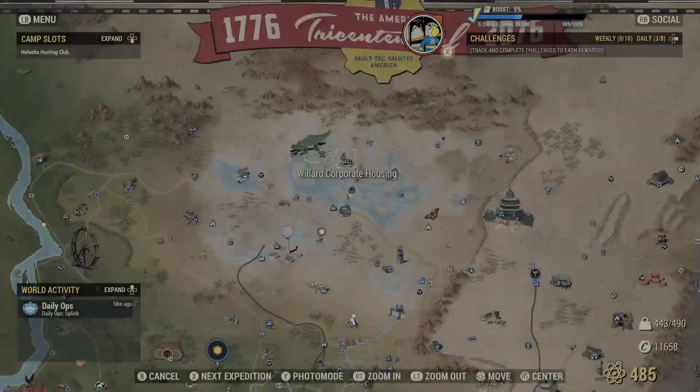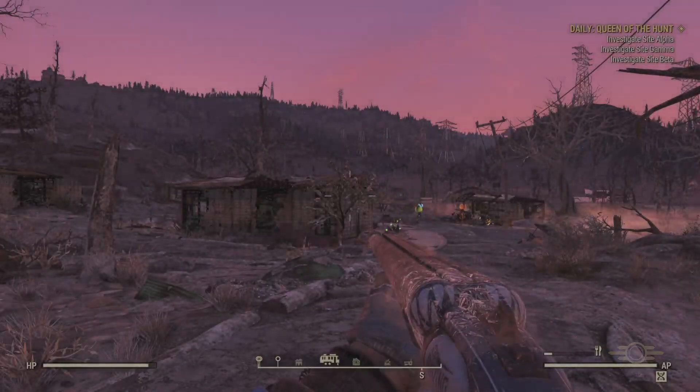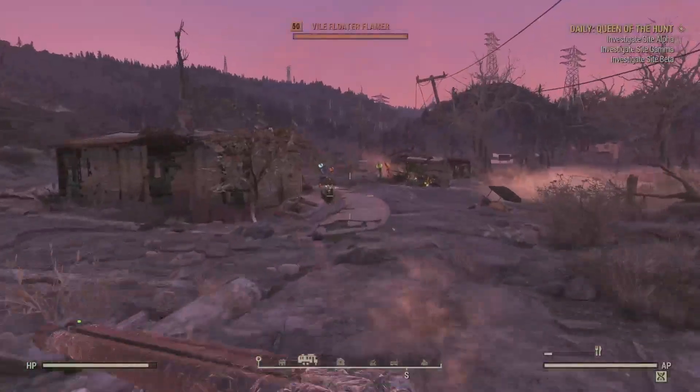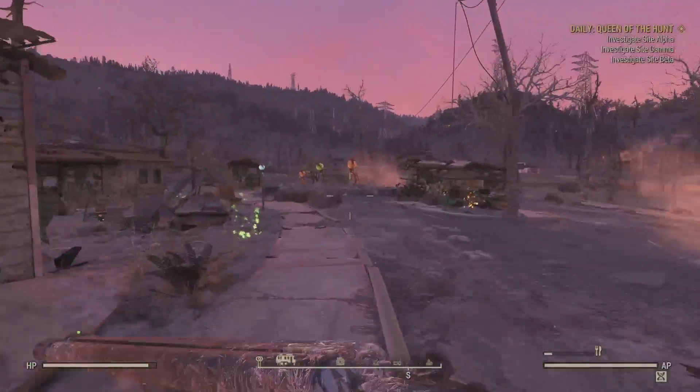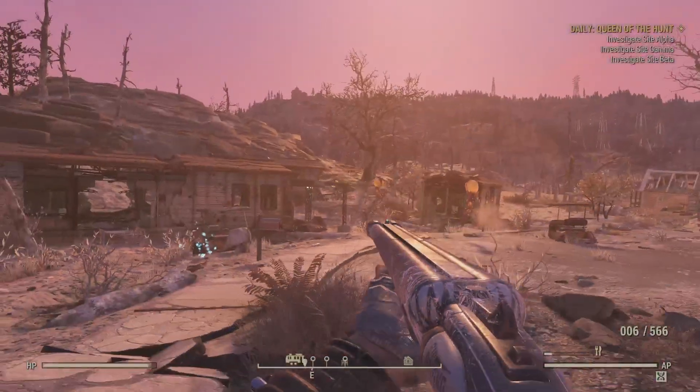Let's go up here to Willett Corporate Housing. This place typically has floaters and Snallygasters and all the nasty stuff out here in Appalachia. There we go. Real wild bunch here in front of us. But let's see how effective this is going to be against them. I'm over here.